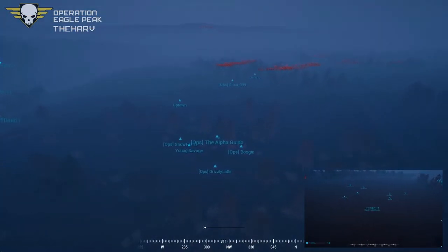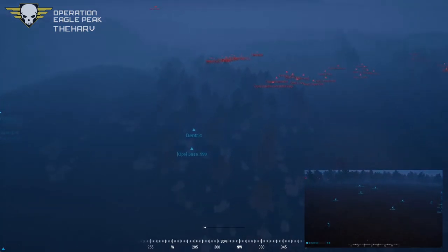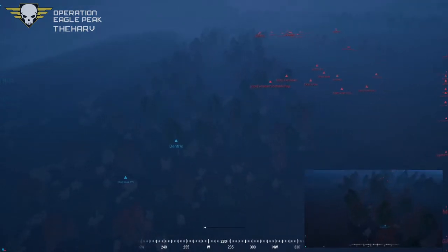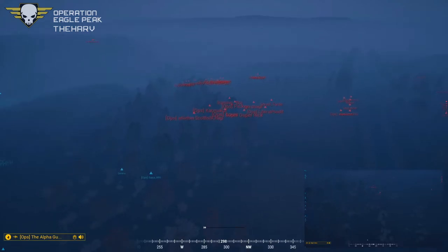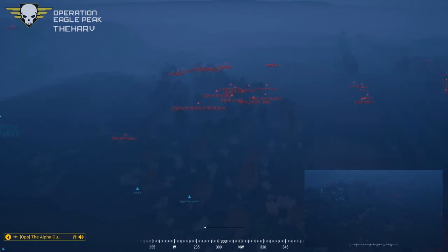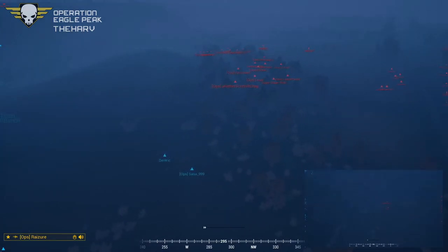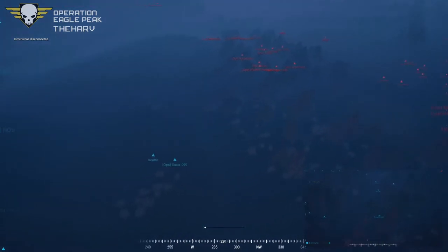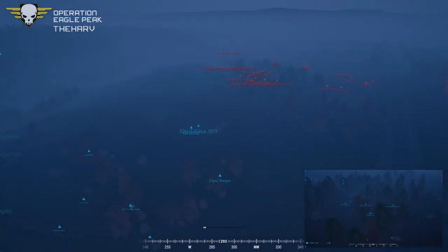Alpha Guido is actually in the Q12 area. He's going to be the first contact — he's got a buddy team heading up north within 100 meters of Karma Cut's squad. Alpha Guido is calling out contact and it looks like Dedrick and Salsa are moving back. They said 300 meters out but in reality it was actually 100. They are retreating as fast as they can back to the squad, but they don't know the size of the contact.